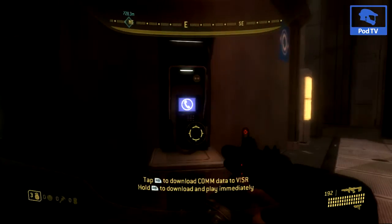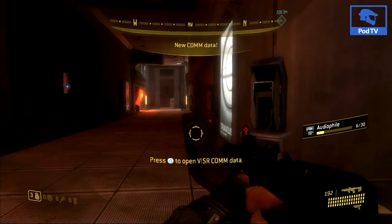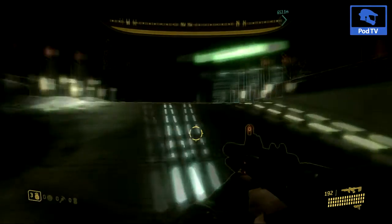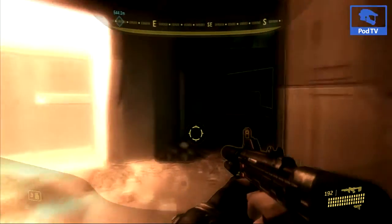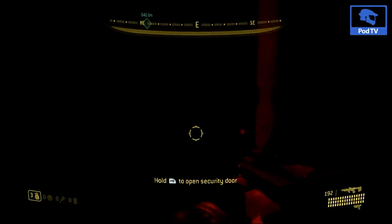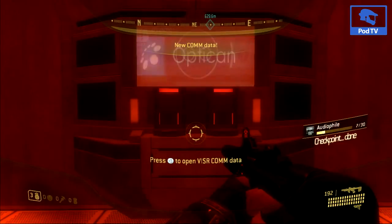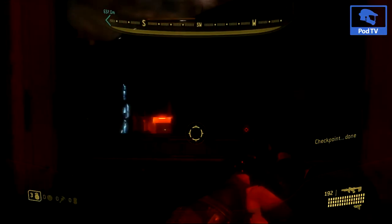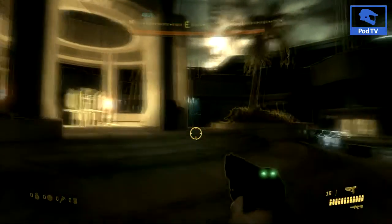Depending on which way you come, there will be some brutes and grunts stored up. Instead of going that way, you want to keep hanging to the right. The next audio file — if you keep going towards the waypoint and when you get to the door, you want to pull a U-turn and go up that ramp, then go through the door to get the seventh audio file. This is probably one of the trickier ones that you might need a guide like this to find.